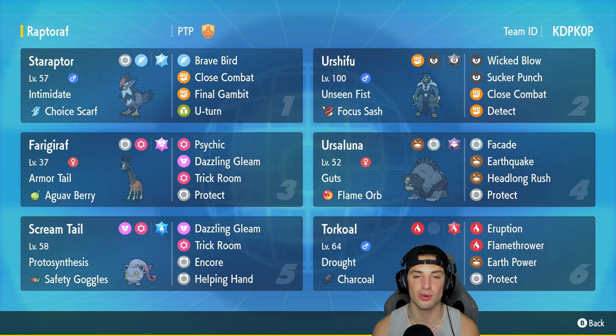Guys, if you want to rent this team for yourself the rental code is at the top right hand corner. Let's hop on that Regulation D ladder and grab some wins with the Star Raptor trick room team.